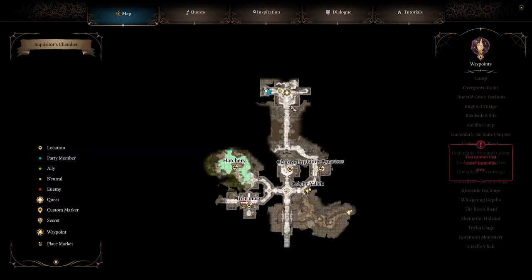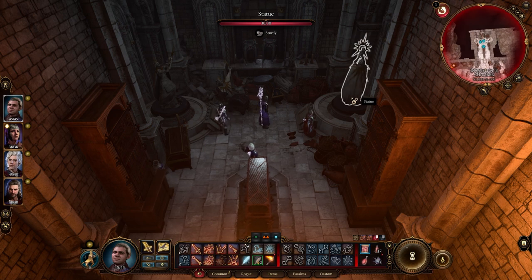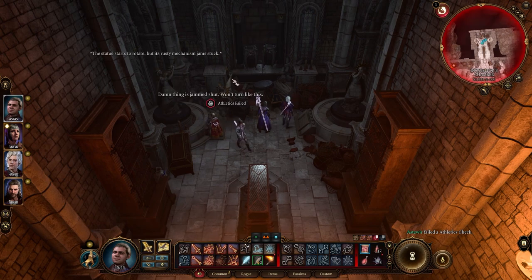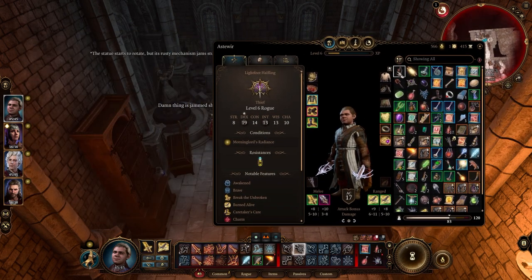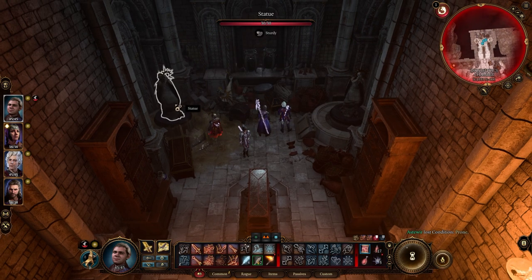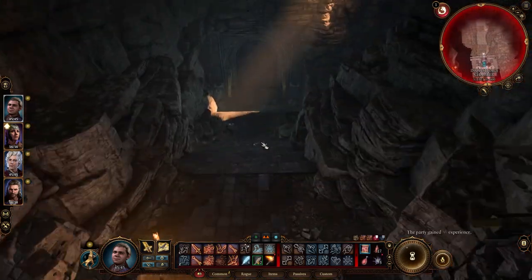Then go to the inquisitor's room, but do not talk to him. Instead, go to the west side of the room. Turn the right statue so it faces east — that is easy enough. To move the left statue, you need to use a grease bottle or anything to make the surface greasy to unstick it. After that, turn it to face west. This opens a hidden door, so go through it and enter the gate.